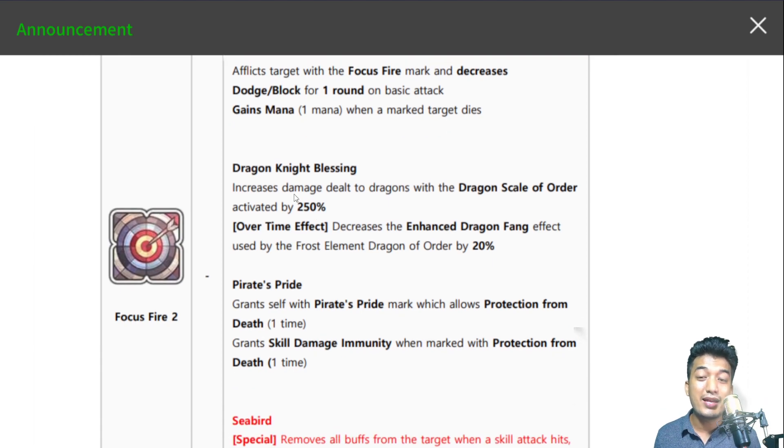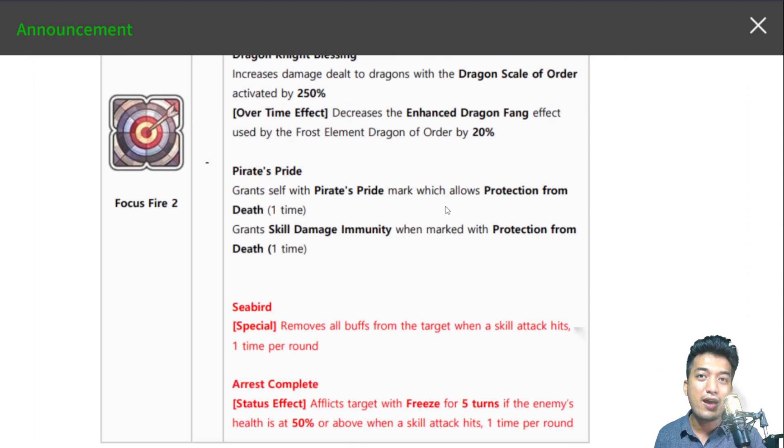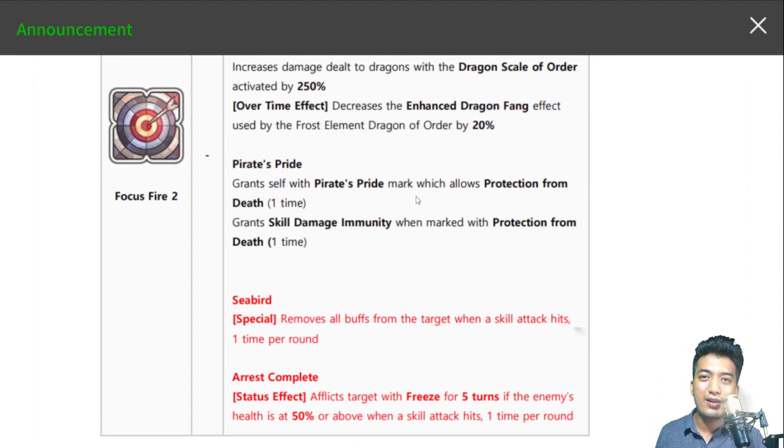Dragon Knight Blessing right over here is gonna allow her to deal bonus damage against the Holy Dragon. If you're using her in the battle against the Frost Element Dragon, she's gonna be decreasing the Enhanced Dragon Fang effect by 20%, which is a really great help for the overall sustainability and durability of your entire team. That stupid dragon is really powerful, so this gives you a good chance to score high points in the Holy Dragon Grant and earn a lot of Relic of Dragon Dynasty.